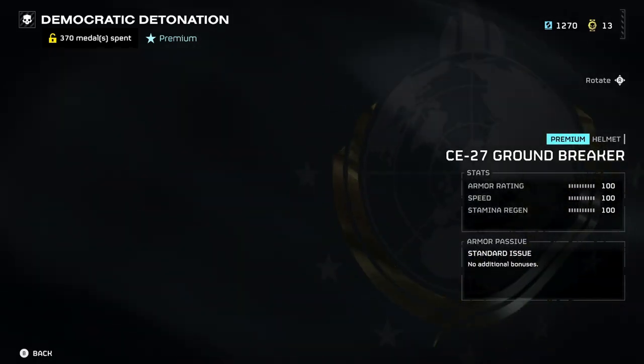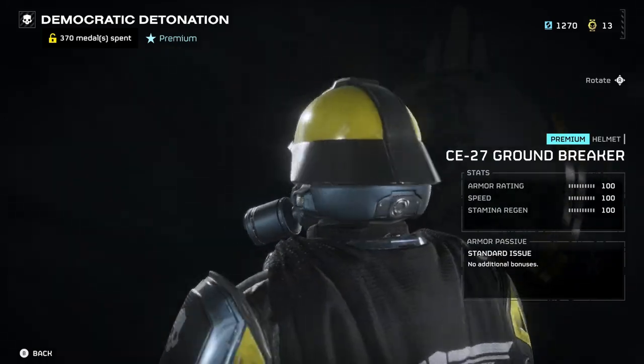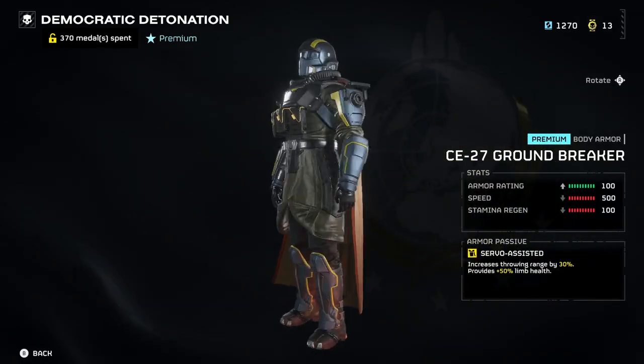First armor set on our list is the CE-TC-27 Groundbreaker Helmet and Armor Set, which is the medium armor class with the armor passive servo assisted, which increases throwing range by 30% and provides 50% to limb health.